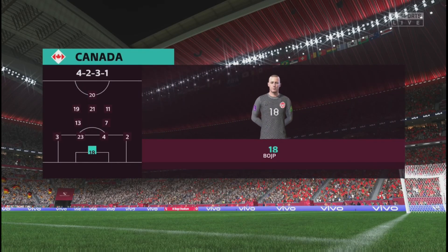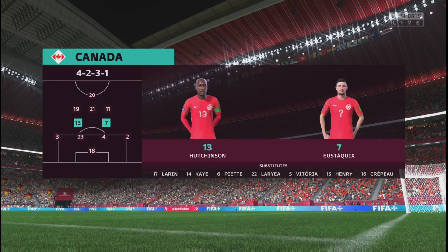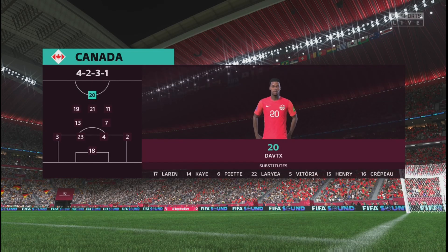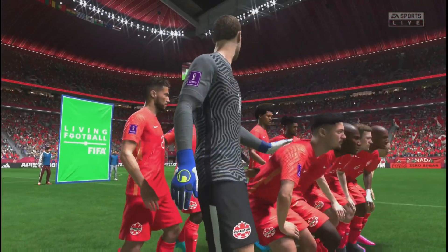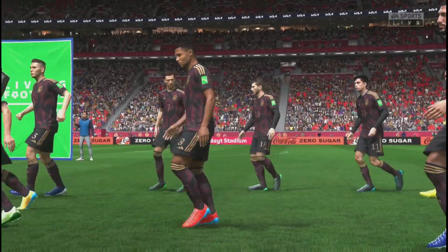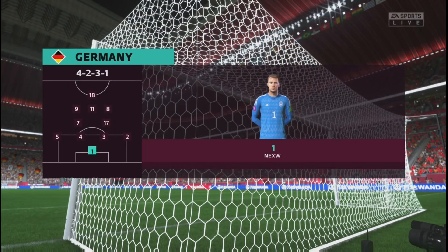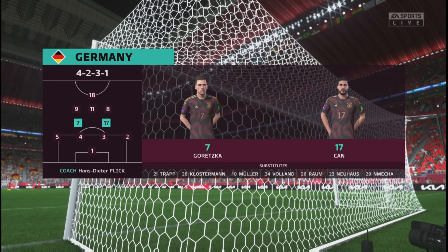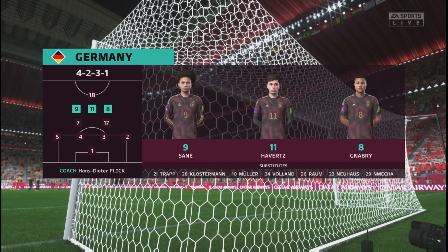Here's the starting lineup for Canada. In this shape, their two holding midfield players will be key today. If they can get on the ball and dictate the play and protect the two centre-backs, it will allow the attacking players to show their creative quality. Here's the starting lineup for Germany — Manuel Neuer stands between the posts, Antonio Rudiger plays alongside Niklas Zule at the back, Leon Goretzka plays with Emre Can in central midfield, and the starting role in attack today is handed to Timo Werner.